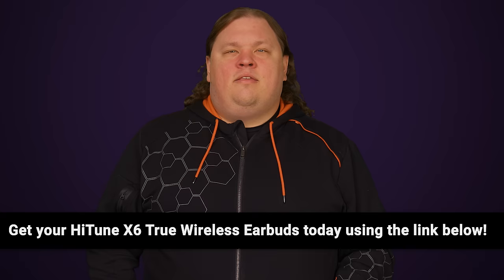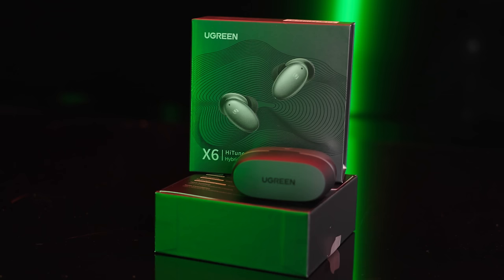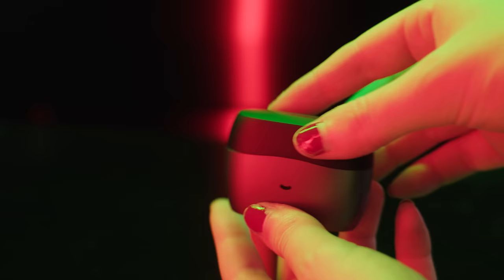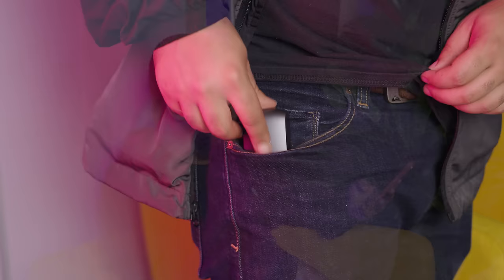Thanks to Ugreen for sponsoring today's video. Ugreen is taking their earbuds to the next level with their new Hi-Tune X6 ANC earbuds. The X6's dual active noise canceling offers up to 35 decibels of noise reduction on top of the natural passive noise isolation from the earphones, which is perfect for a noisy commute. They also feature a new dynamic 10 millimeter driver with a diamond-like carbon moving coil, a refined design that's smaller and lighter with better ergonomics, and six microphones for clearer call quality that filters out up to 90% of background noise during calls. Upgrade your commute with the Ugreen Hi-Tune X6 earbuds today using the link in the video description.